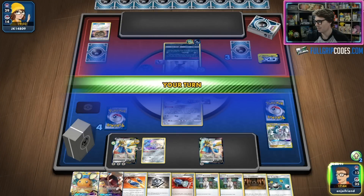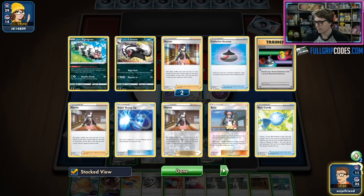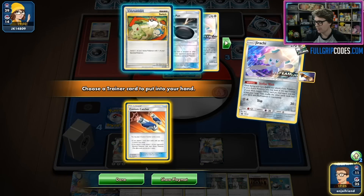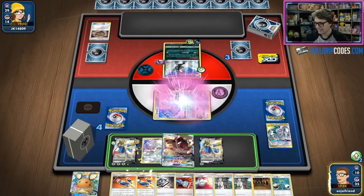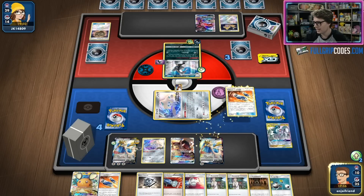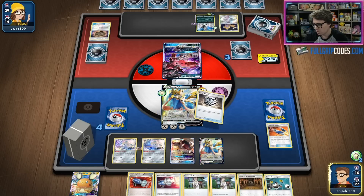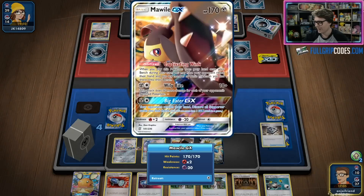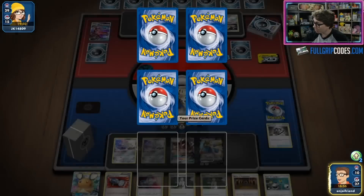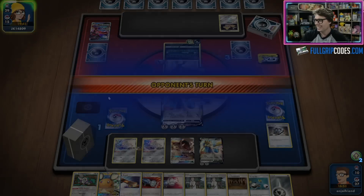This could be the turn — granted they are down all of their Marnies. I could potentially wait one more turn, but at this point I want to just make my move. I've got the double Custom Catcher so we can certainly make it happen. Do we find any Pokemon with Captivating Wink? Yes we do — in fact we find Yveltal GX and a Jirachi! I can double Custom Catcher up the Yveltal GX, take a knockout here, and then I've got game on that Jirachi next turn. How amazing is that — the Captivating Wink getting us this three-prize swing with the Yveltal GX on Zacian V.